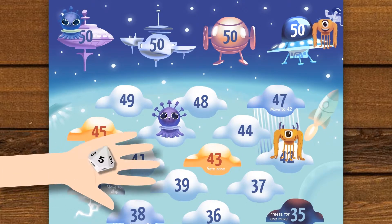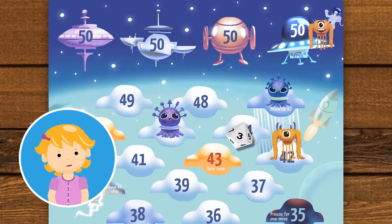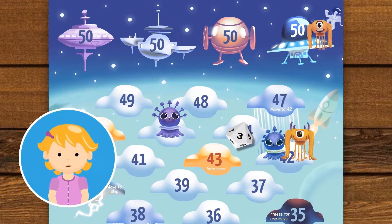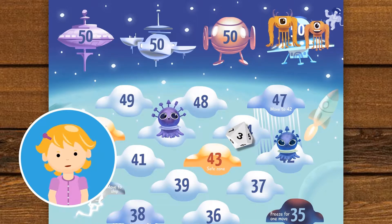My turn. I got a 3. I move my alien from 50 to 47 and follow the raindrops to reach 42. Oops! Your alien must go back to the spaceship and start all over again. The alien to reach second on the cloud forces out the rival alien back to its spaceship.